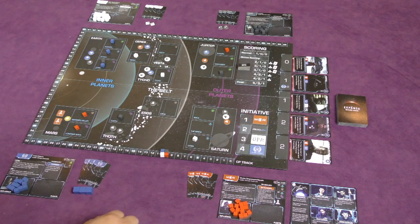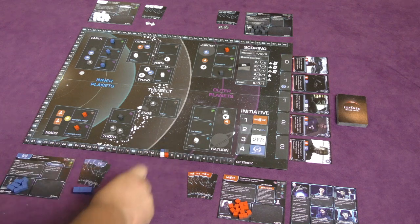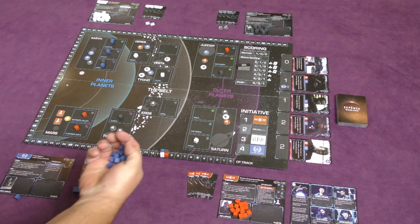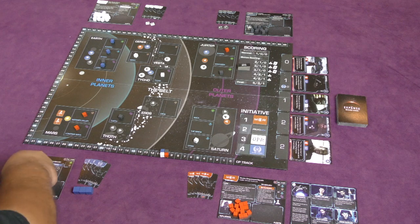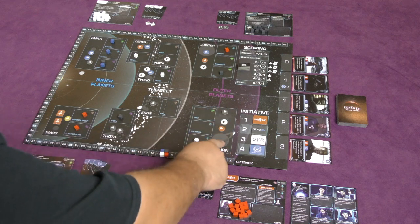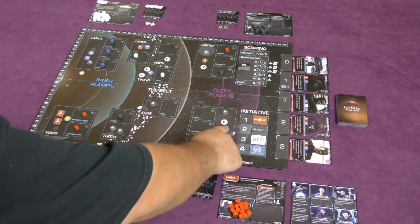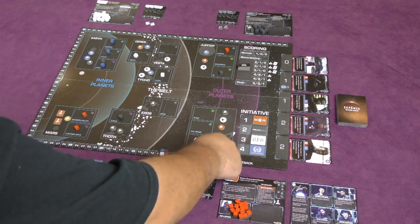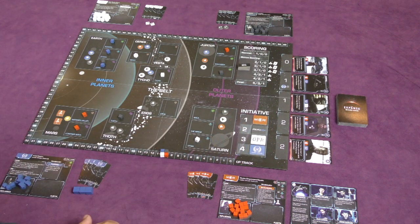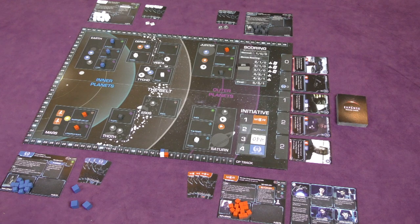To control the different bases you need a majority of influence cubes at the base. We all have our own pool of influence cubes, and fleets out in the orbital sector will aid you — if you have majority control of the orbital, that gives you plus one influence on each base where you have an influence cube present.